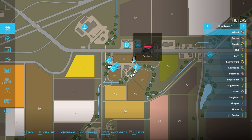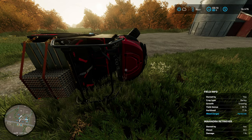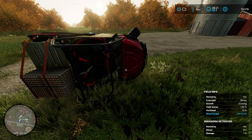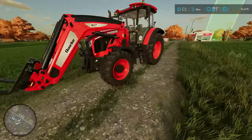The reset button will send the vehicle back to the shop. I'm not going to do that, because if you have something loaded in a vehicle — especially a trailer — and it's loaded and you reset it, you lose everything that's in that vehicle.